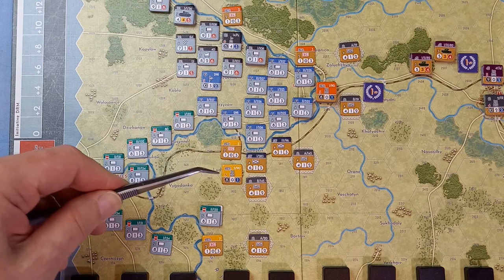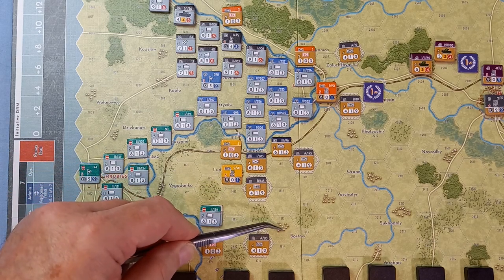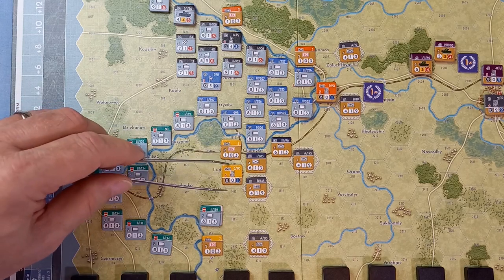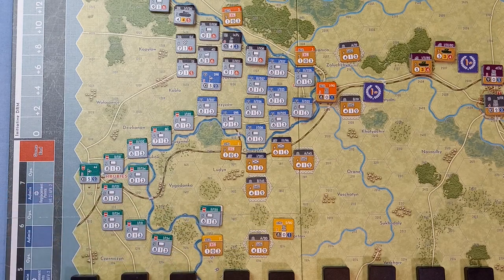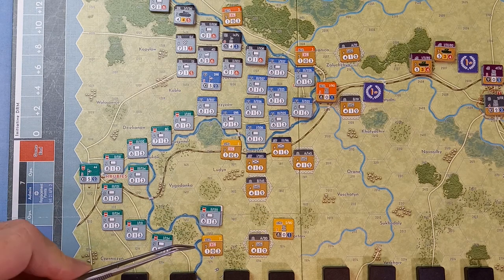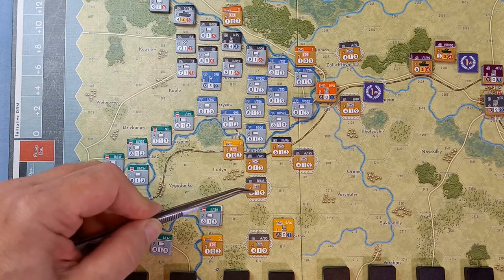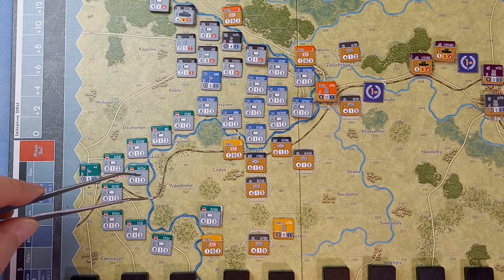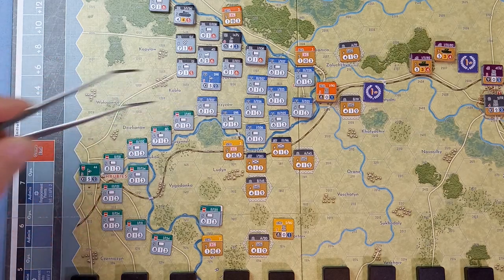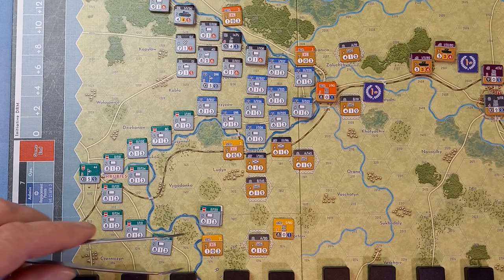The HQ can move up to eight hexes away, so we could pull it back. Let's relocate the HQ back here, out of the way. With the remaining action point we'll pull these units back — this formation is going to get activated soon anyway — into this hex here.